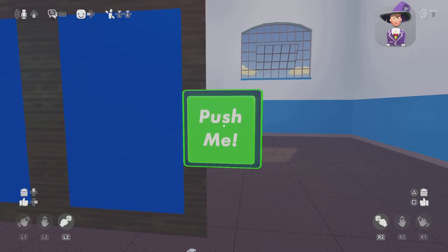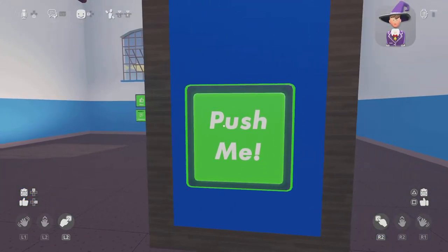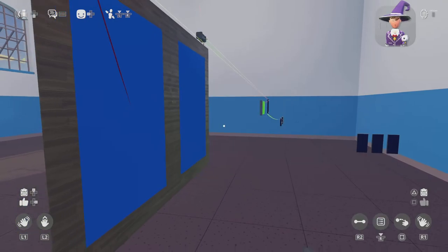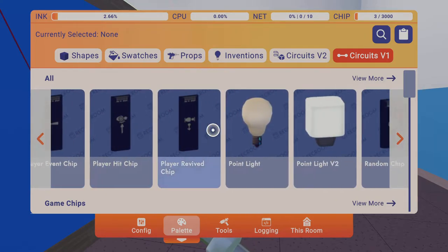I prefer the trigger volume because you can do both sides. But if you do want to do it with both buttons it's actually way too complicated.